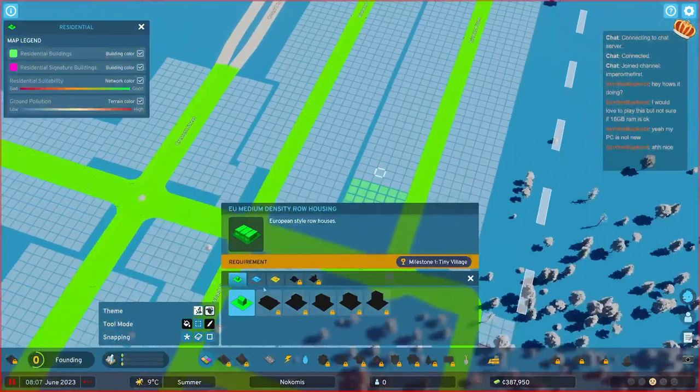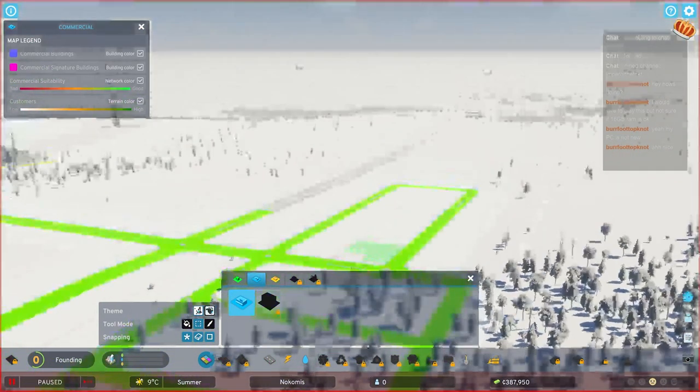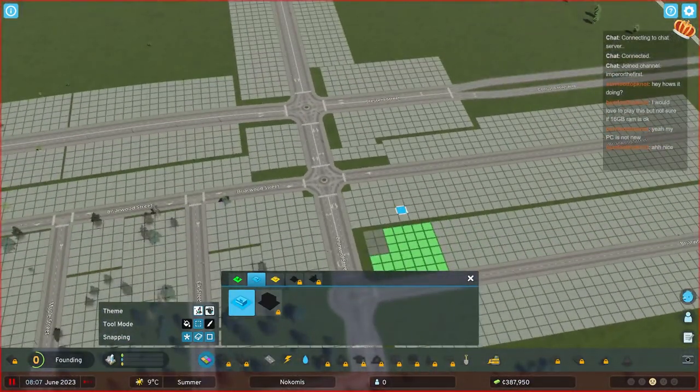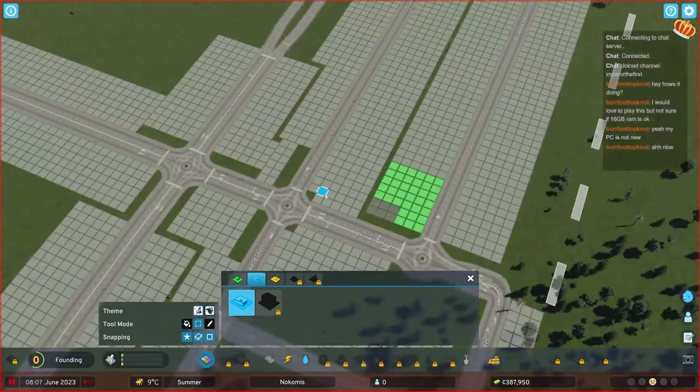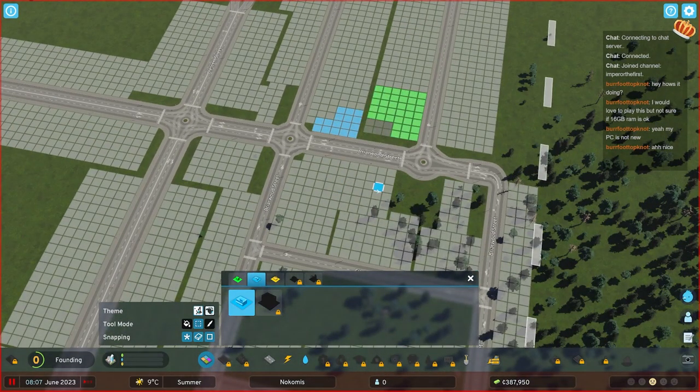For commercial zones, you can press I to turn off the UI overlay so you can see something. For the commercial zones, the size also determines what it's going to be. A 4x4 might be a gas station. Something a little bit bigger might be a convenience store or something. I think that's really quite interesting.